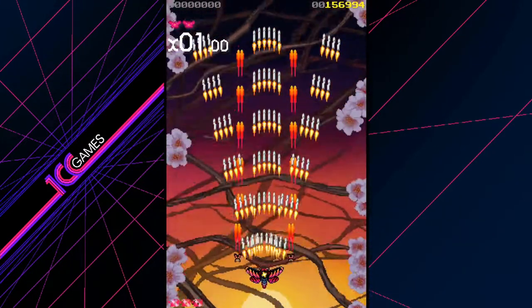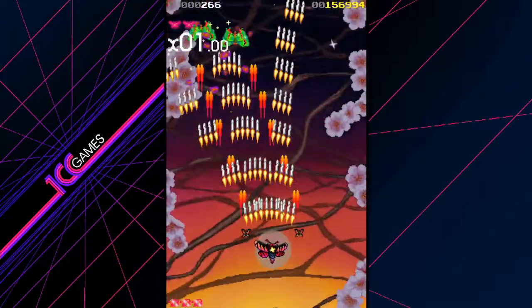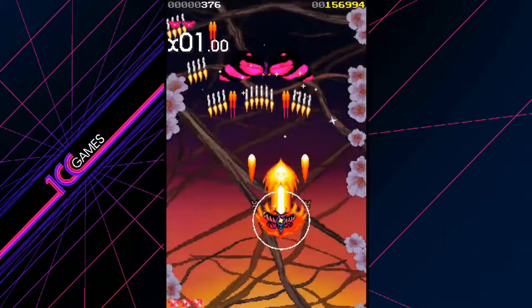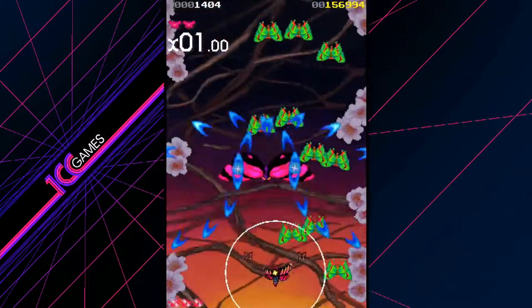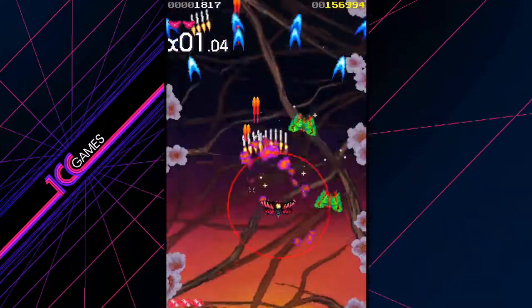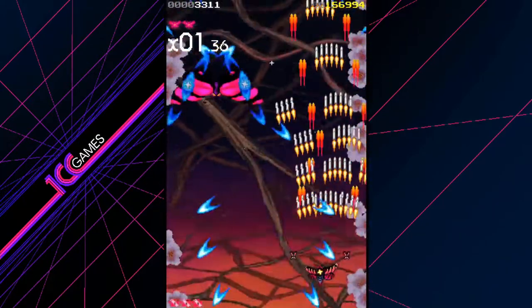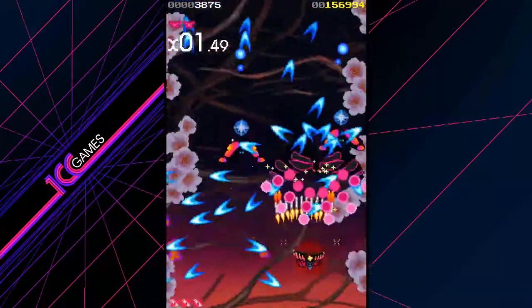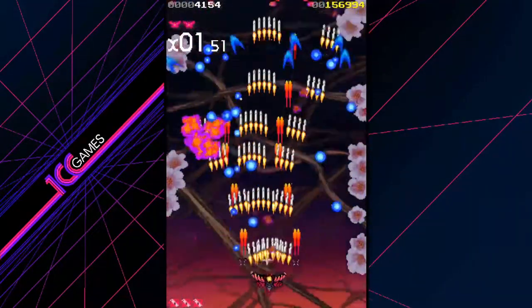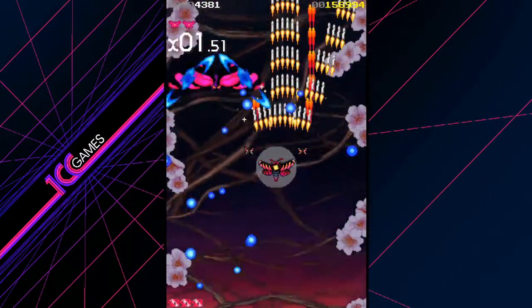There we go. Okay, so you apparently have to get up close and use your laser to break those, I think. It makes a little more sense now — when your circle is small again, you can't actually use that ability. You have to keep using your A button to make it bigger. Now it's making more sense. I mean, I died there, but I understand the mechanics more now. So we're gonna restart and try to get a good run here.